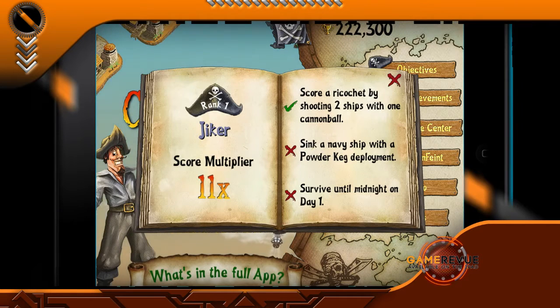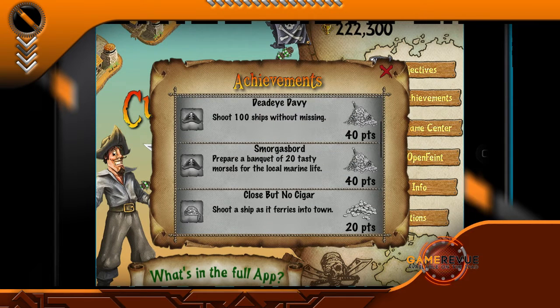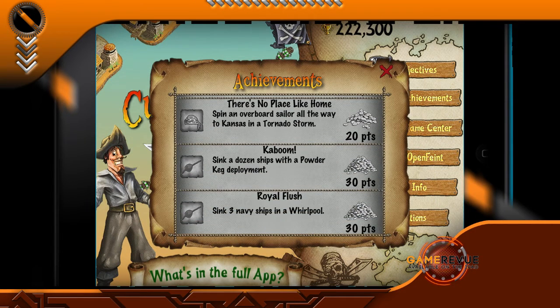There are no actual boards to advance through, which causes the game to feel a bit stagnant. However, the game does give you new objectives to complete as you advance through the pirate ranks.